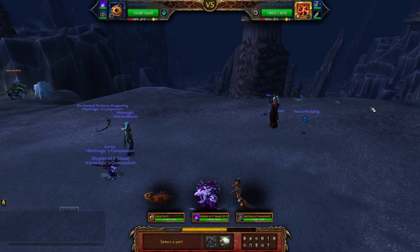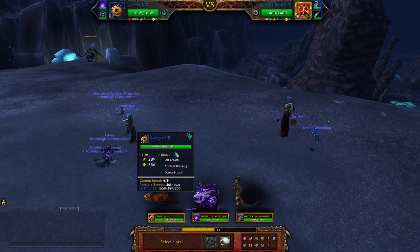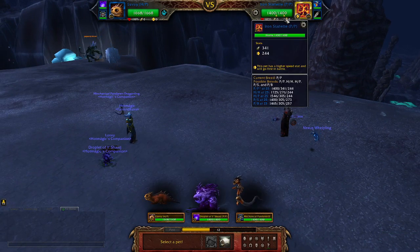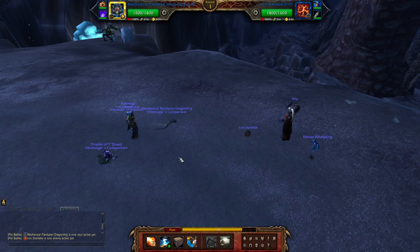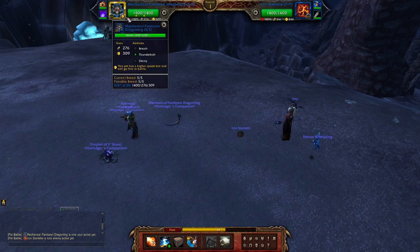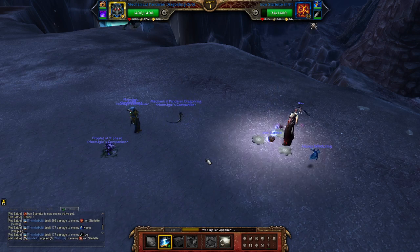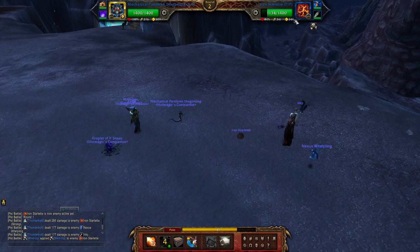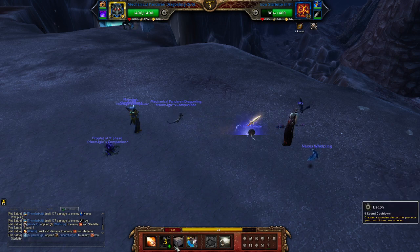Hey everybody, welcome back — Kovach here. For this one we'll be playing around my gimmick team called Bad Breath. Let's hop straight into this first battle here, starting out with the MPD. It is a gimmick team with just three pets that all have a breath-type ability of some sort. I'm gonna go ahead and go for a thunderbolt because I kind of figured he would go for that first power power iron starlet. Let's breath right here.